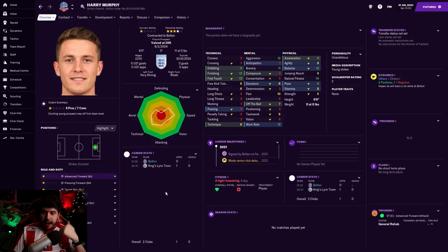So the first player to join us is Harry Murphy, the guy that we signed from Kingsland Town. He's readjusted his potential slightly to four stars, but that could still change. I still think he's developing quite nicely so far. He's only 17 years old, so there's plenty of room for this lad to improve. I'm excited about what he could do for us.